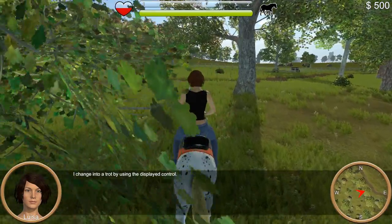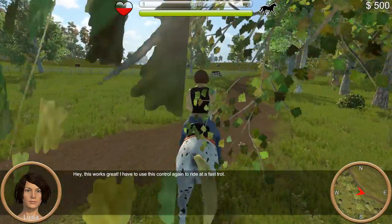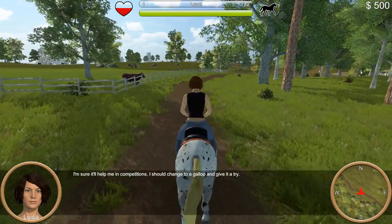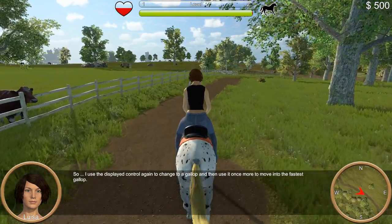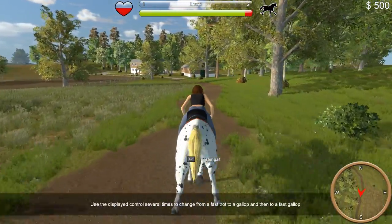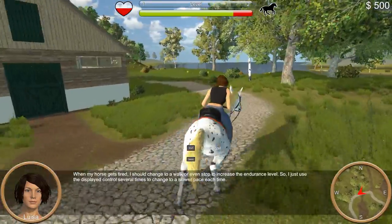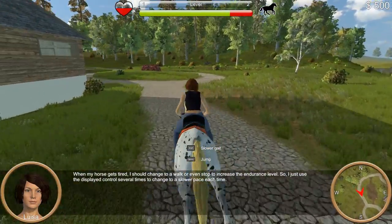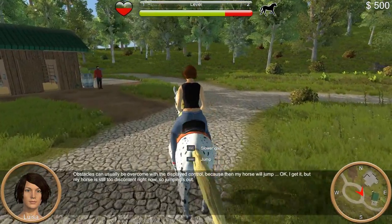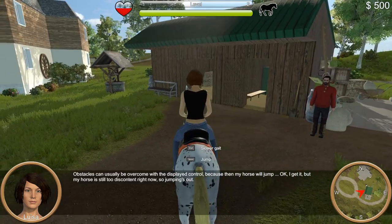I change into a trot by using the displayed control. This works great. I have to use this control again to ride at a fast trot. I should change to a gallop and give it a try, using the displayed control to change to a gallop, then once more to move into the fastest gallop. Really fast! But it uses up a lot of endurance. When my horse gets tired, I should change to a walk or even stop to increase the endurance level. Obstacles can usually be overcome with the displayed control, because then my horse will jump. But my horse is still too discontent right now, so jumping is out.